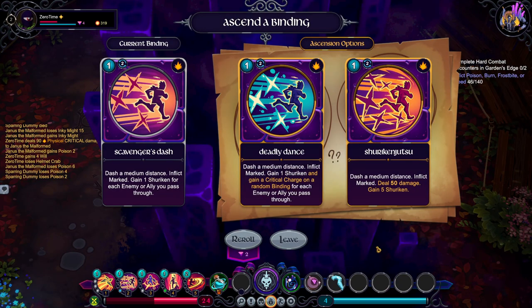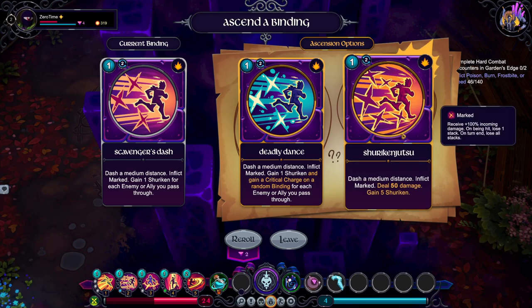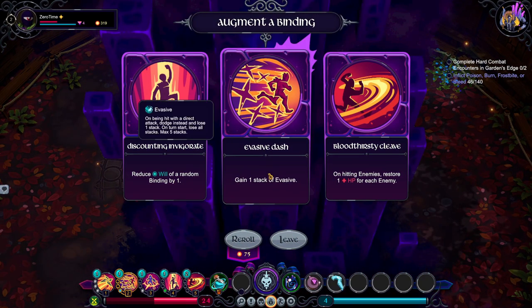Deadly dense: at a medium distance, inflict marked, gain 1 shuriken, and gain a critical charge on a random binding for each enemy or ally you pass through. There's a medium distance — inflict marked, deal 50 damage, and gain 5 shurikens. No, I'm taking this one — shuriken jutsu.